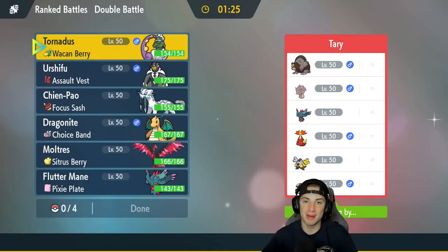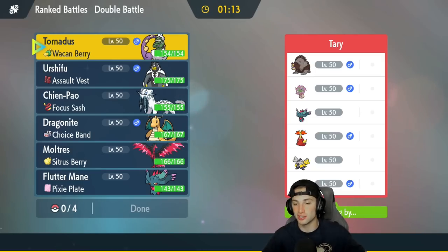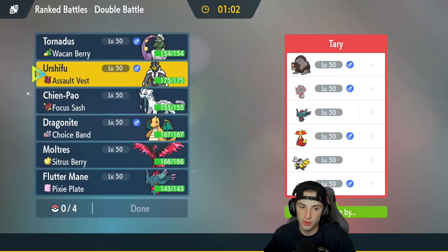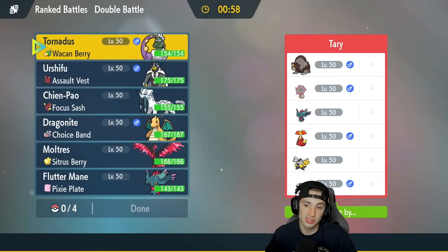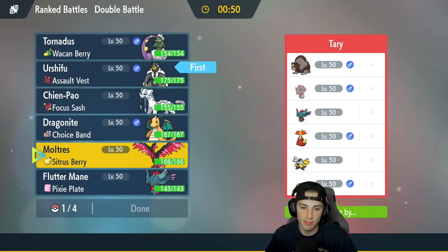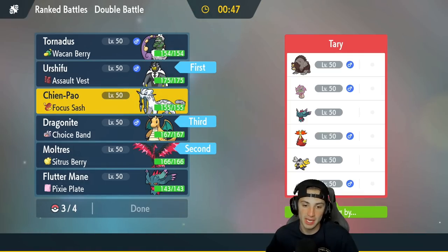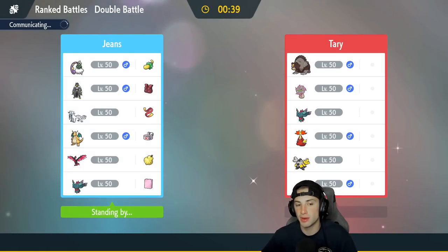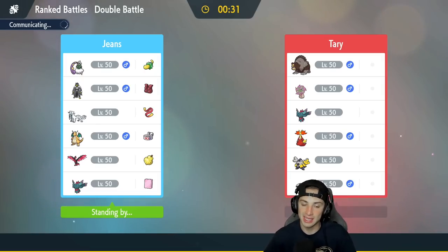Hopping into our first match for ranked battles for Regulation D. We're going up against a trick room-ish team — they have Flutter Mane, Spiritomb, Ursaluna, Delphox, Iron Hands, and Amoonguss. Chien-Pao and Dragonite are going to be amazing here. I really like Urshifu in this matchup too. I feel like going hyper offensive is the play, so I'm going to go Urshifu and Moltres up front, with Chien-Pao and Dragonite in the back. Having first-turn priority Pokemon like Chien-Pao, Dragonite, and even Urshifu with Aqua Jet is going to be very important against potential trick room.